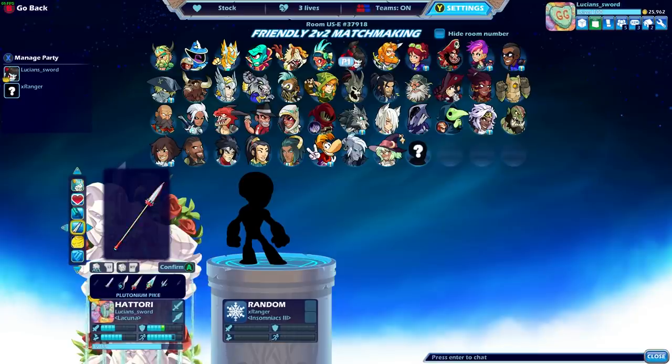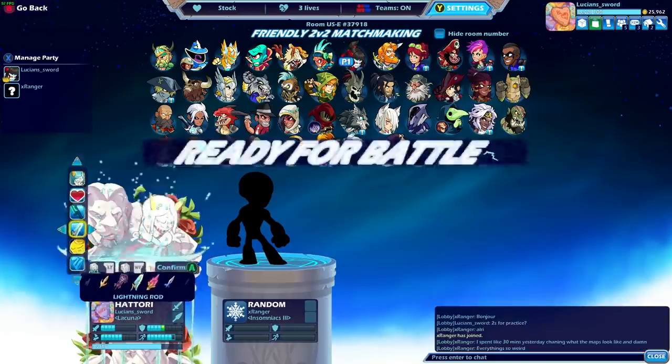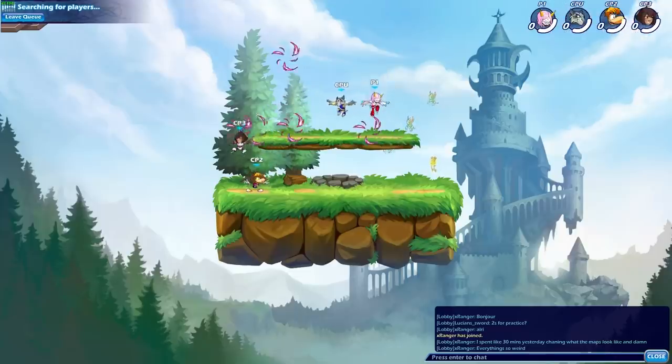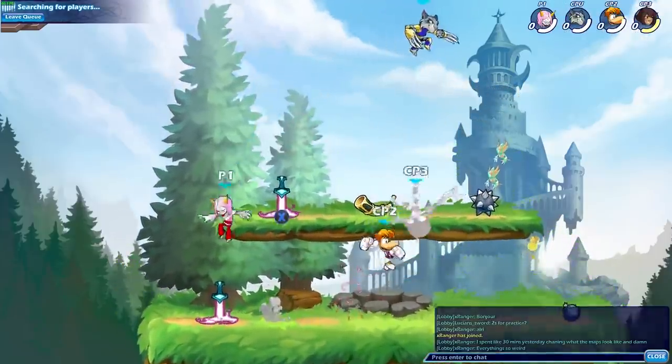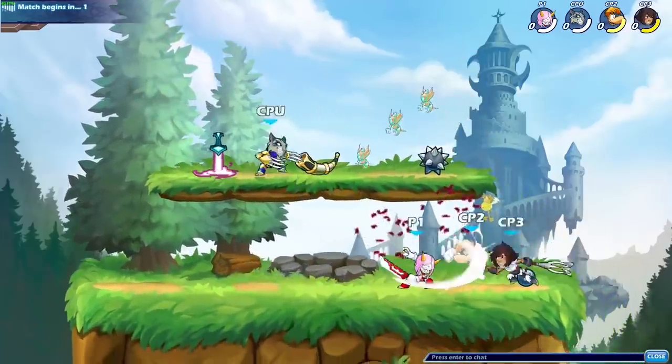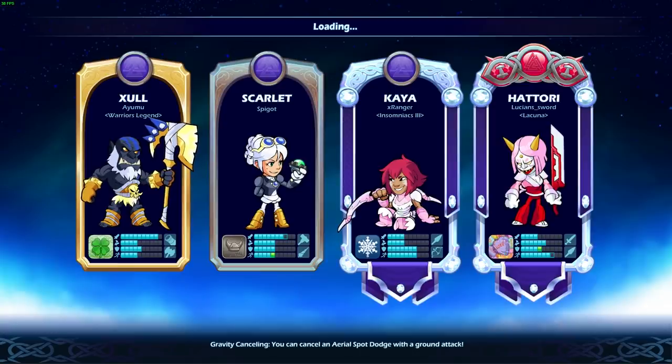I'm tempted to do the shovel, but where is the Lightning Rod? I may have passed it — I've got too many weapons. There it is. I spent like 30 minutes yesterday cleaning up what the maps look like and everything looks so weird. But man, the Plasma Cleaver is looking really clean with these colors.